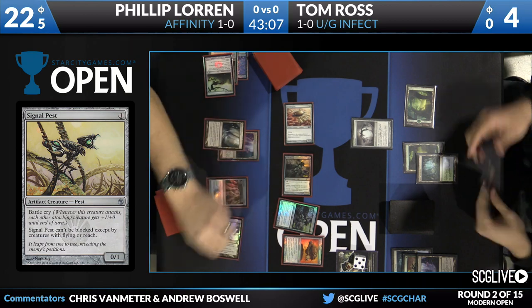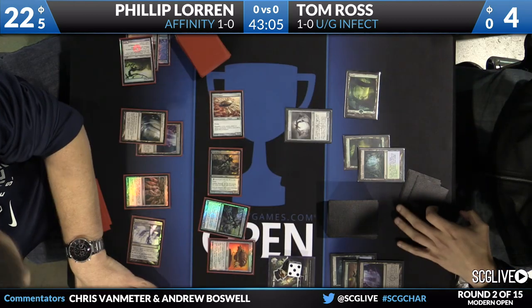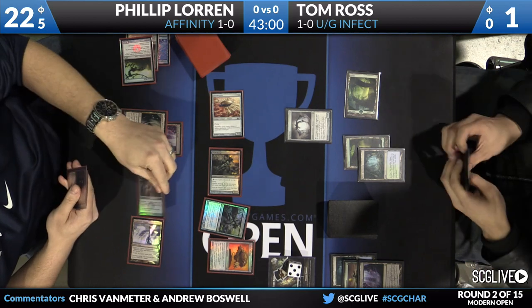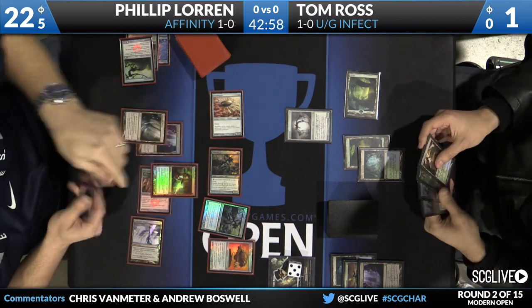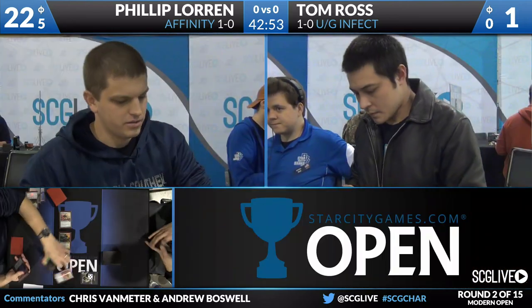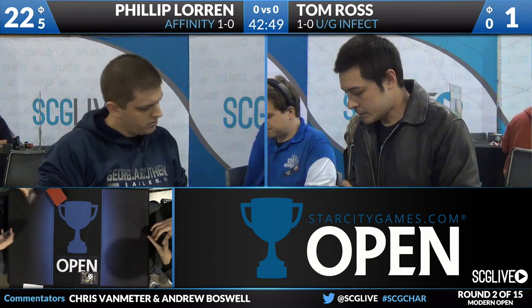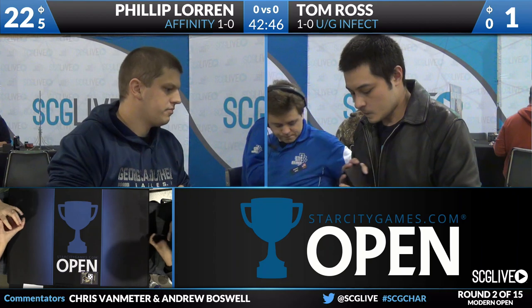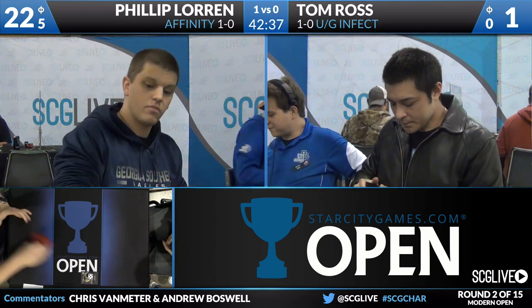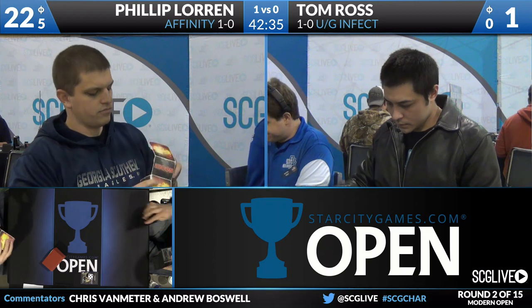Philip is just going to play another creature — the safe play. He's got the Spellskite. In that situation, I'm wondering why he didn't just activate his Blink Moth Nexus and attack — that would have posed lethal damage based on the board Tom had, and Tom would have had to have something to interact with that. He might have been playing around something we're not thinking of, but either way he had more than he needed and could do whatever he wanted.